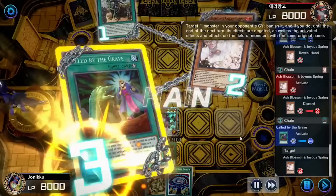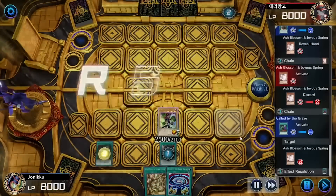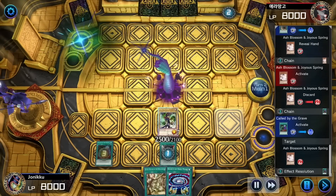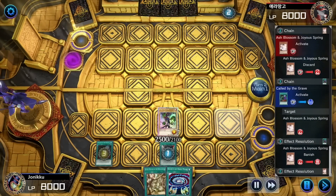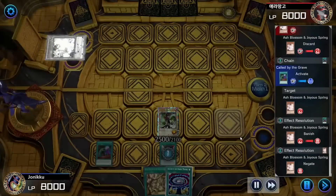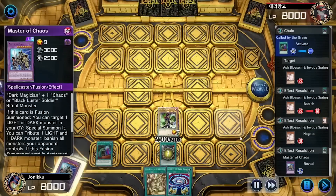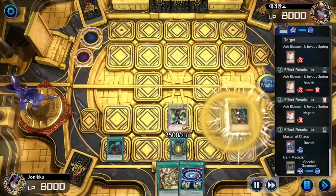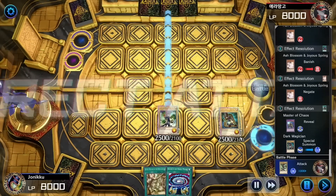I guess they just only had Monsters, or hand traps maybe. So I negated Ash Blossom, showed my boy Master of Chaos, summoned Dark Magician, and then I attacked and attacked.